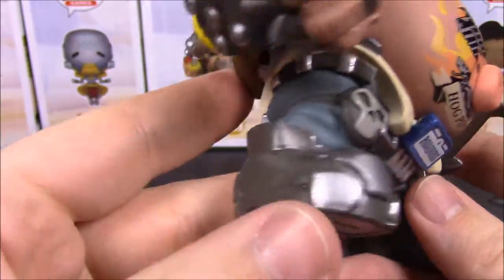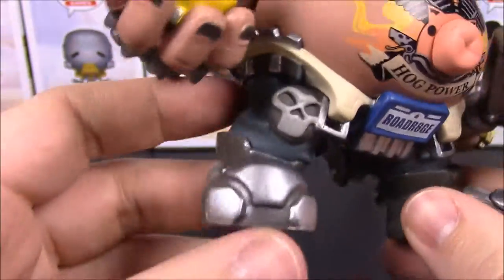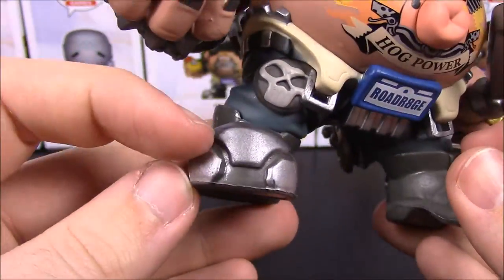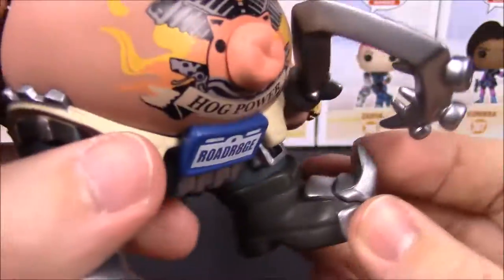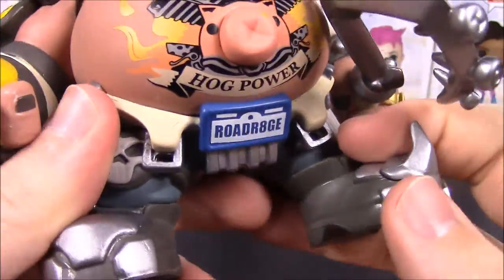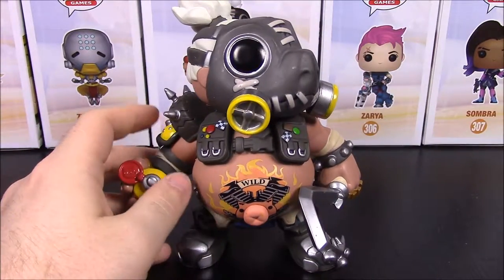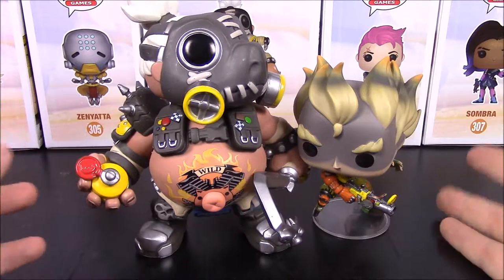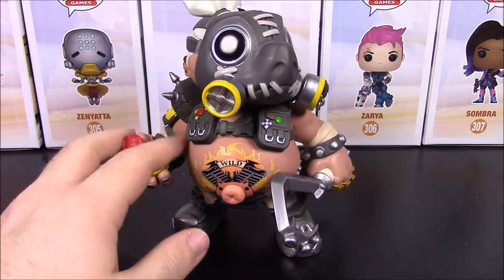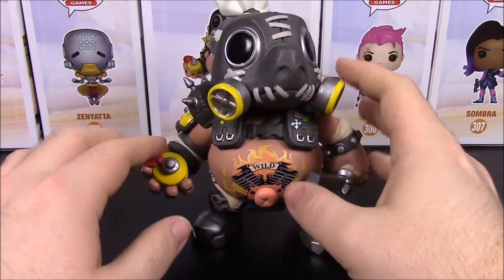His feet have big giant shoes with a steel toe, and one shoe has a horn on it so if he kicks you it'll definitely hurt. Comparing him to the standard Pops — he's noticeably bigger, as it should be since Roadhog is definitely a larger character in the game.